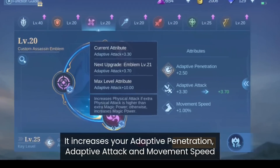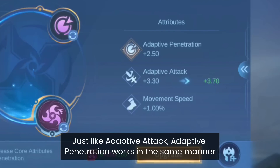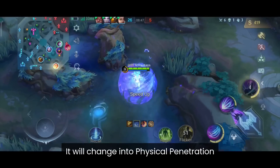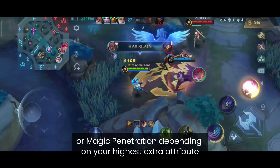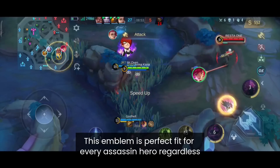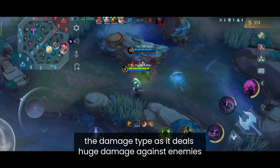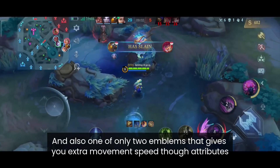The Assassin Emblem increases your Adaptive Penetration, Adaptive Attack and Movement Speed. Just like Adaptive Attack, Adaptive Penetration works in the same manner — it will change into Physical Penetration or Magic Penetration depending on your highest extra attributes. This emblem is a perfect fit for every assassin regardless of their damage type, as it deals huge damage against enemies and is also one of only two emblems that gives you extra movement speed through attributes.